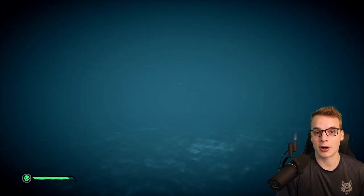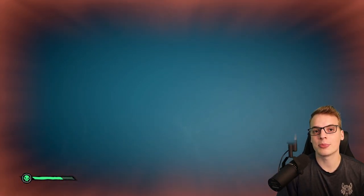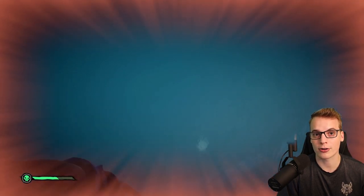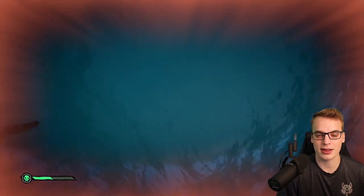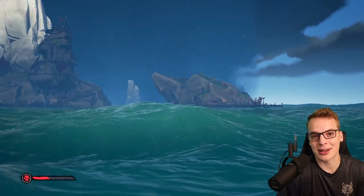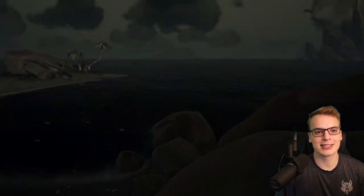In terms of sunken treasure - it's a pirates game, right, pirates like treasure - but if you go swimming around outposts you probably won't find anything. At a random island you might find a couple crates, maybe a skull shining in the water, but outside of that you're not going to find any secret expensive items, nothing too crazy. And nowadays you can't even explore that much without getting attacked by sirens, so the whole underwater exploration thing in this game is not really a thing.